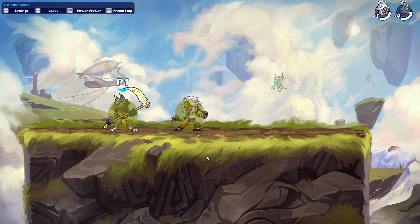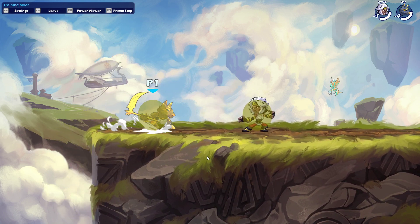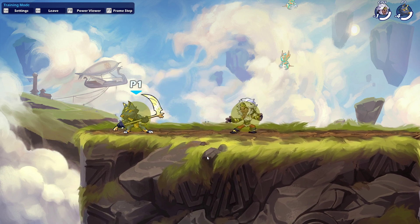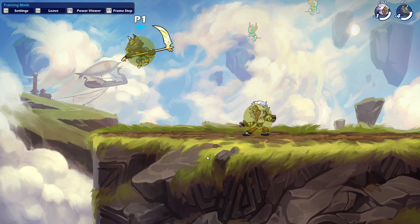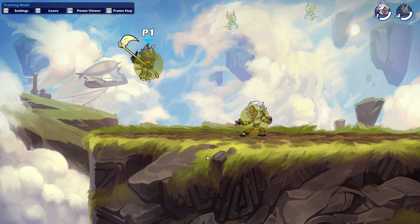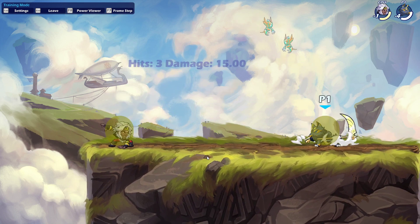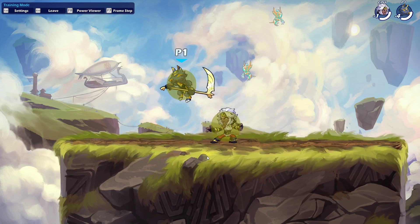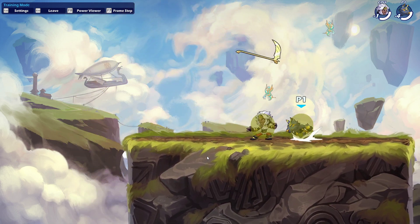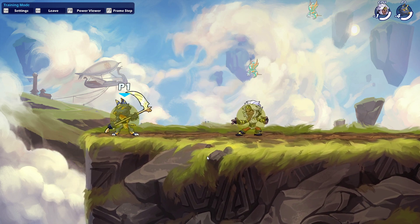But if I space it perfectly, I can connect from a good distance away, and that makes the move very, very strong. Down light will be used a lot in neutral game, maybe from a grav cancel as well depending on your opponent. Certain weapons won't be able to deal with this, especially short-range weapons. If you grav cancel it, you can hit grounded opponents from the air because of the way the hitbox works.